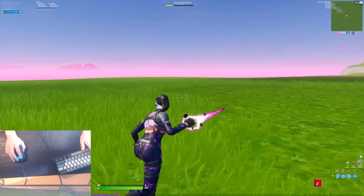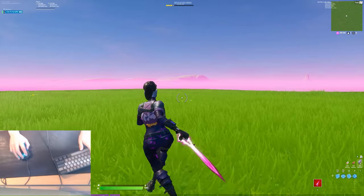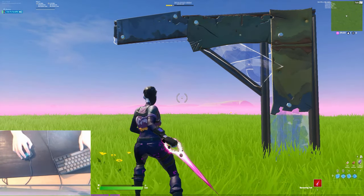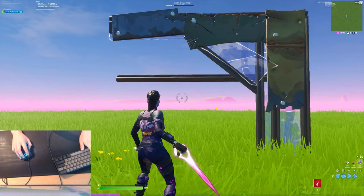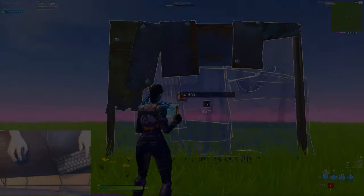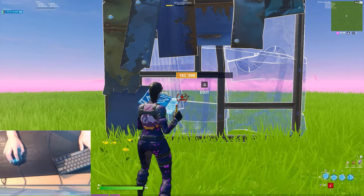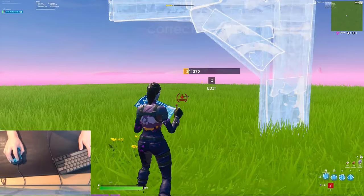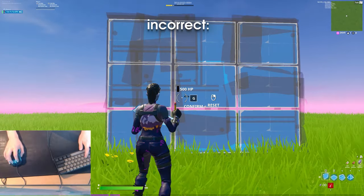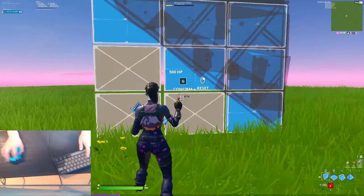The next tip is getting perfect crosshair placement before and during editing. Before you edit, make sure you're already looking around the section of the edit you're going to do — for example if you want to edit an open space in the wall with four tiles, look at that specific area rather than the top right corner or off that section. That way as soon as you select the edit your crosshair is already in the perfect place with the least distance to travel. During the edit, you want to minimize how much you move your mouse — editing around the center of the four tiles means less travel distance, whereas editing around the outer squares means your mouse has to travel further and the edit takes longer.